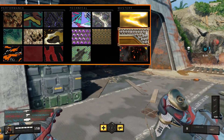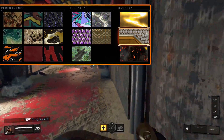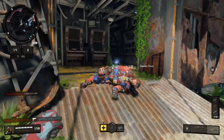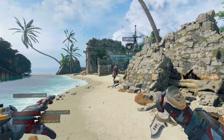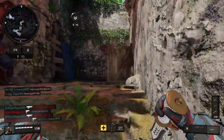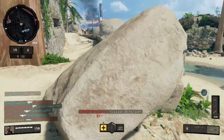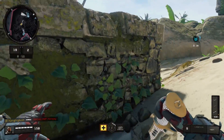Moving on to the final tips: which specialist should you use. Many people use Ajax and Prophet for this because of the C4 and the nine bang. I personally prefer using Ruin because of the grapple gun - the recharge time is extremely low so you can use it loads of times in a match. It's extremely effective for getting close to someone if you see them at a distance, or just getting into the action without getting killed and rotating around the map.